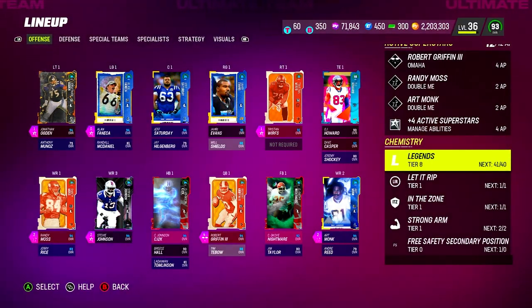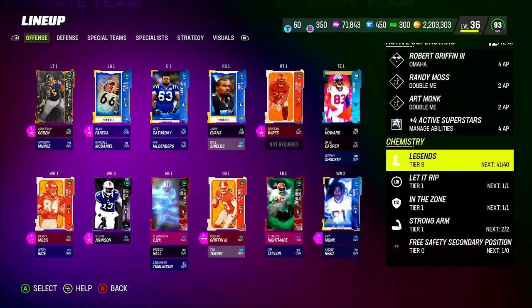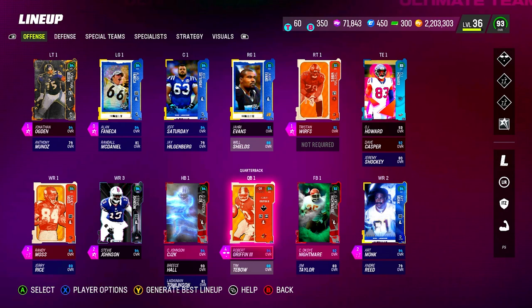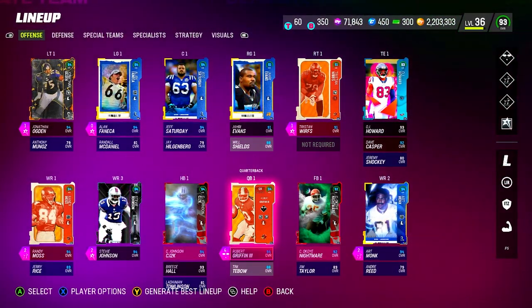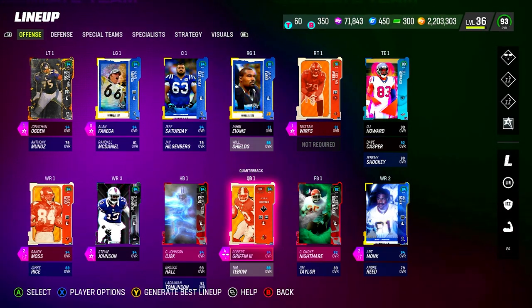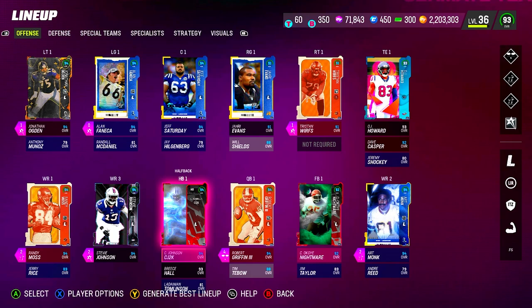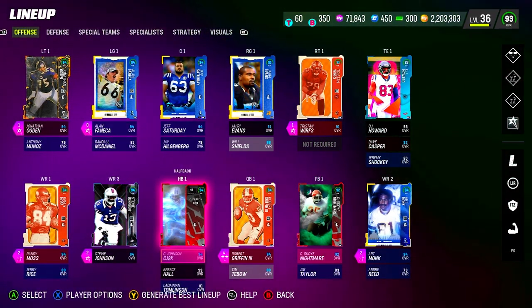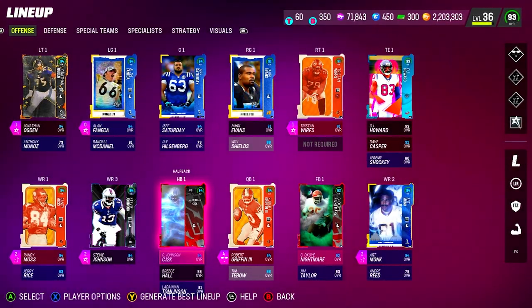Starting off with the Legends — 41 out of 40 — we have some fillers, some non-Legends players. At quarterback I'm using RG3. You could be using Vick here, but I just prefer Robert Griffin III — he's a much cheaper option. Chris Johnson at running back. Our receivers are Randy Moss, Stevie Johnson, and Art Monk. Our offensive line is kinda nasty: Ogden, Fenneca, Saturday, Evans, and Tristan Wirfs. Also OJ Howard at tight end.